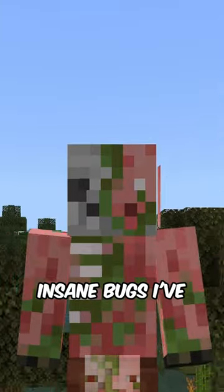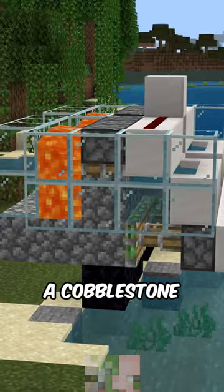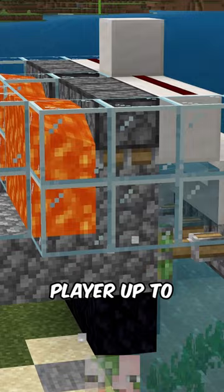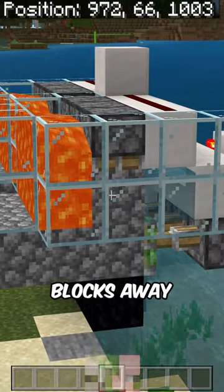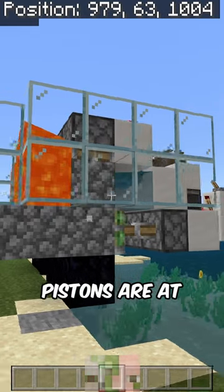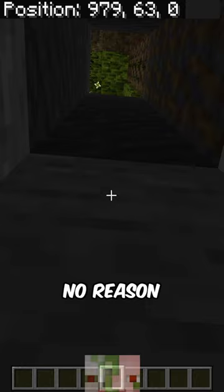This is one of the most legitimately insane bugs I've seen on Bedrock recently. If you have pistons, like in a cobblestone generator, activating — those pistons will teleport the player up to thousands of blocks away. You just have to be below the level that the pistons are at, and then if you wait a couple of seconds, they'll literally just teleport you for no reason.